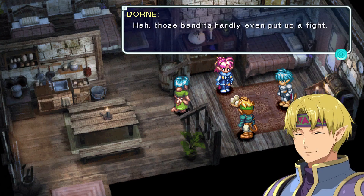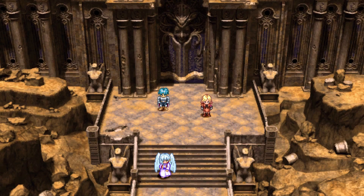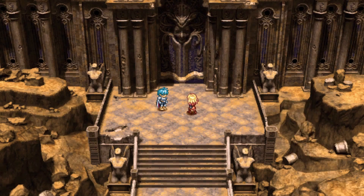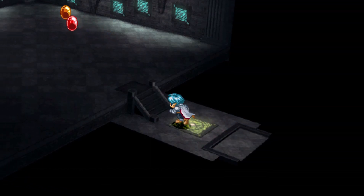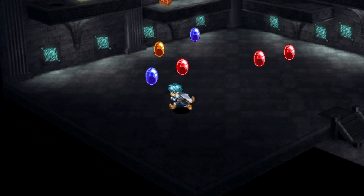One thing I found particularly egregious was when, after finishing a dungeon with a temporary party member, I was presented with dialogue choices to recruit them. Despite selecting every option stating I wanted them to join, they took off. Even worse, another party member left with them, leaving me with only two people in my party. Instead of dealing with the consequences, I reloaded my most recent save, went back through a couple rooms of the dungeon with slimes that teleport you around the room, redid the boss fight, and listened to some exposition again, mostly just to avoid leaving the dungeon with fewer party members than I started with.